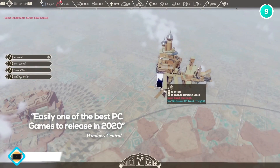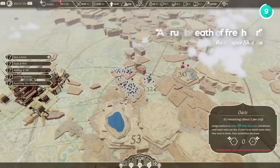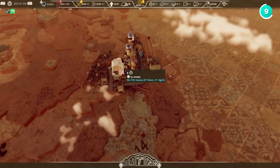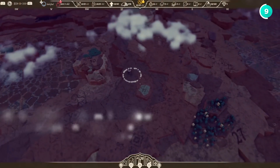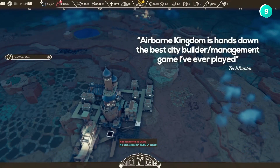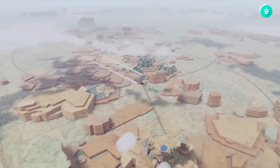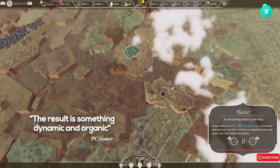Next is the Airborne Kingdom. Imagine building a city in the sky. In this game, you manage a floating city, exploring new regions and gathering resources as you move. The procedurally generated maps ensure each game is a new adventure. You'll need to balance your city's needs and wants as you expand and meet the demands of your floating citizens. It's a unique and fun way to experience city building from a new perspective.